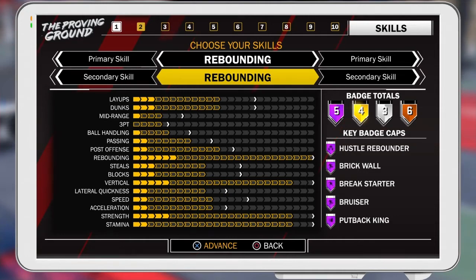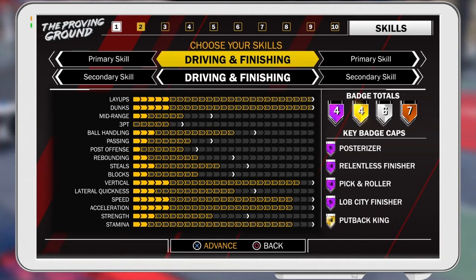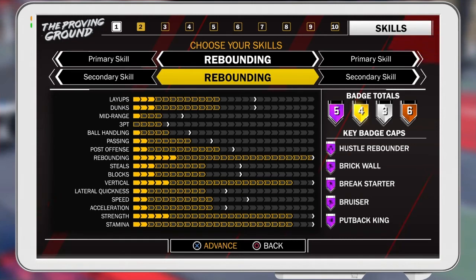Secondary skill is rebounding — easy five Hall of Fame badges right there. Hall of Fame hustle rebounder, Hall of Fame brick wall, Hall of Fame break starter. We need break starter in this game. Hall of Fame bruiser and Hall of Fame putback. Now in 2K17 these were the badges a glass cleaner had — all Hall of Fame badges. That's what's good about this build, because some builds don't give you all Hall of Fame badges. You can see right there — two Hall of Fame and one gold. So this is why it's good, because it's maximum — you can be the best of the best with this build.